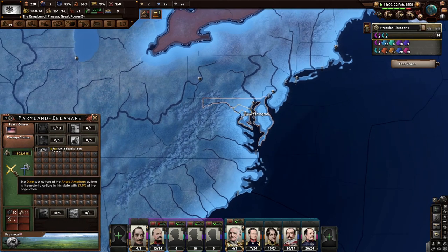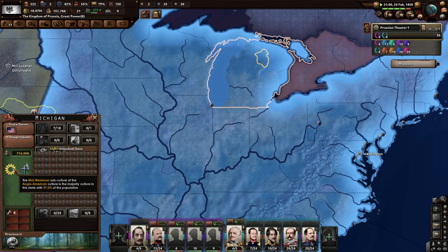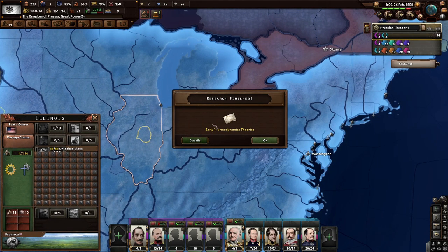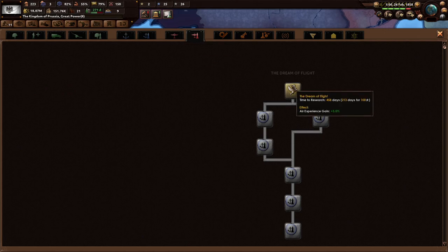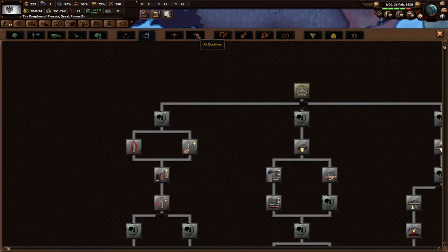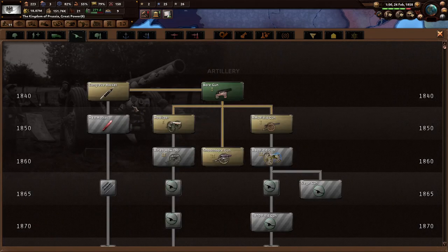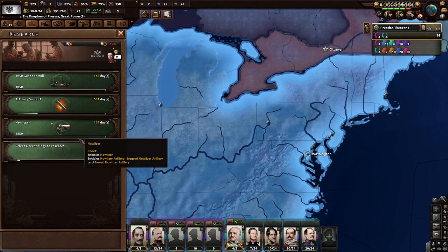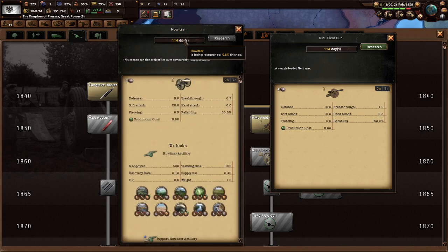The UK declared war on India — what else is new. You've got mostly Dixie culture in the south, but Yankee up north. Indiana and Illinois are Midwesterner. There's thermodynamics research. For air doctrines, Dream of Flight gives air XP. We can't do some of this yet — we need balloon designs first. No naval air stuff yet. Let's research a gunboat since we can, and follow it up with better artillery. Board guns, smooth barrel guns — the game lags hard when navigating the research tree.